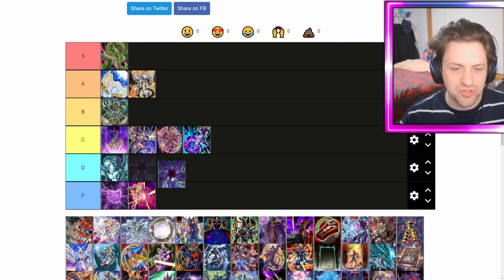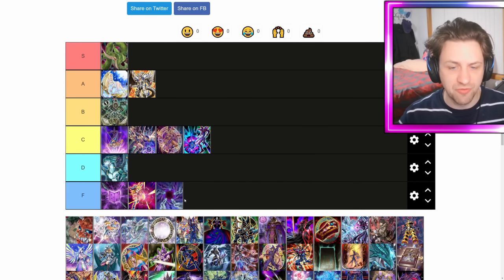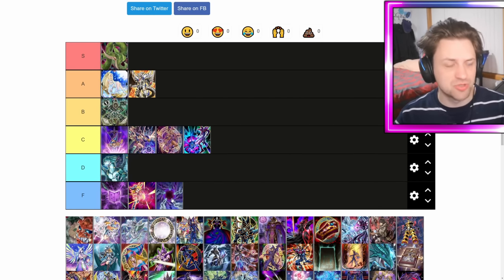Next we've got Chaos Form which, honestly, in Blue Eyes it makes sense as like an OTK deck, but in DM it's really bad. I'm going to put it in F tier. Feel free to change my mind. This card's garbage — dog water.